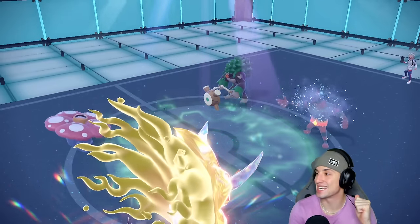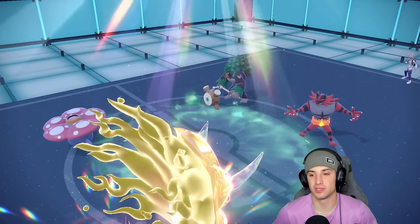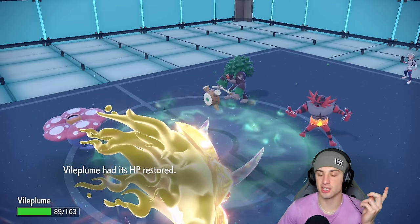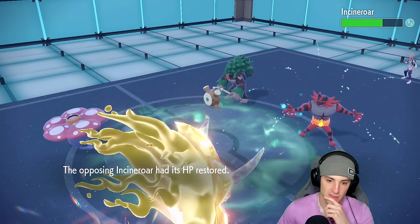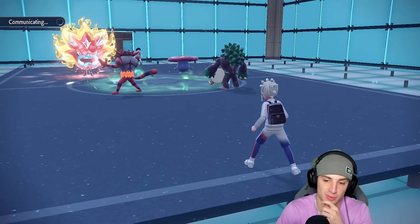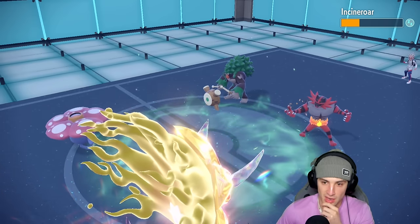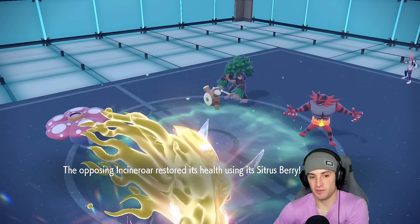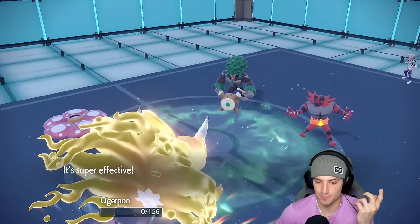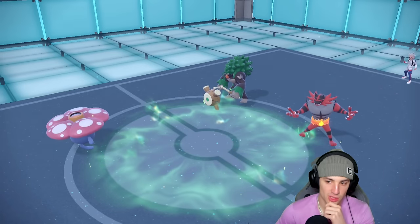Incineroar falls asleep — I like where we're sitting now. Sun has faded. I should attack — I can Ivy Cudgel Rillaboom or throw Sludge Bomb into the sleeping Incineroar. We're going Sludge Bomb and Sludge Bomb to see how much damage we're doing. Not bad damage, though Rillaboom has a Berry. I probably should double down on Rillaboom. Sludge Bomb does a huge chunk, we have speed cooking, but Iron Hands has High Horsepower — yeah, I should have taken out Rillaboom. I might have just lost this battle.